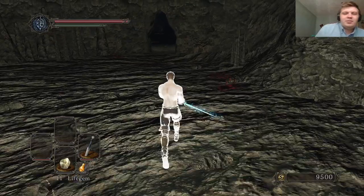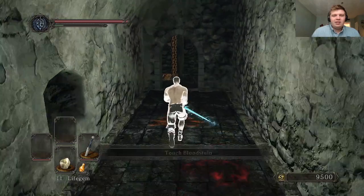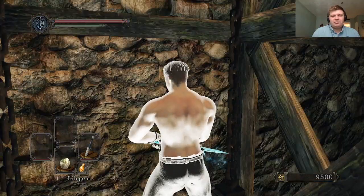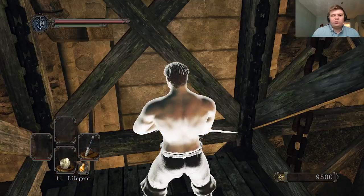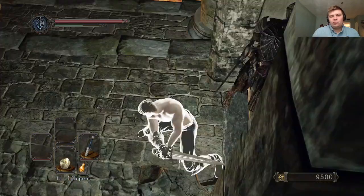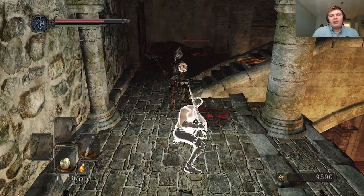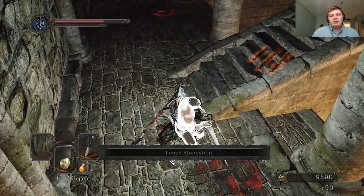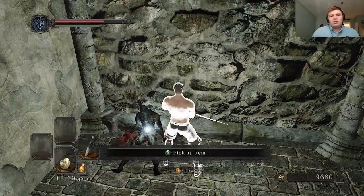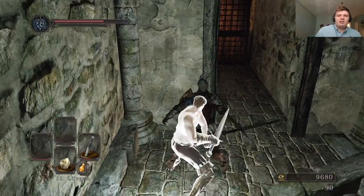I love Sellsword Luet — his outfit is sick, plus he has red eyes. I don't know how you get that effect but I want it. It's kind of weird — like, you can do a heavy and a light attack in Dark Souls 1, but it seems like in this game there's not that, or at least for some weapons.